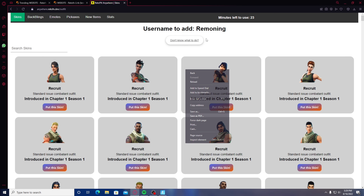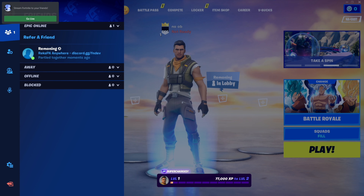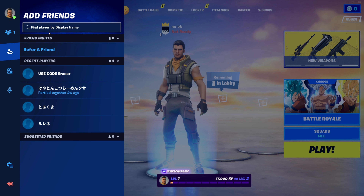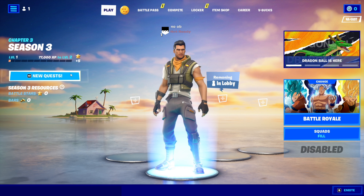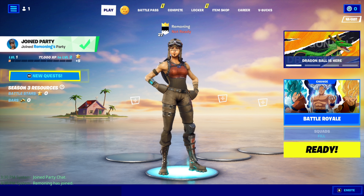When you guys are in the lobby, copy that username — double click, right click, press copy — then go to Add Friends, right click, paste, and press enter. I already have him added, so you guys want to join his party. And there you go — you have the Renegade Raider skin.